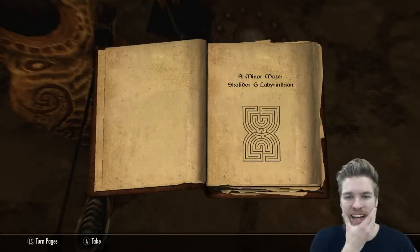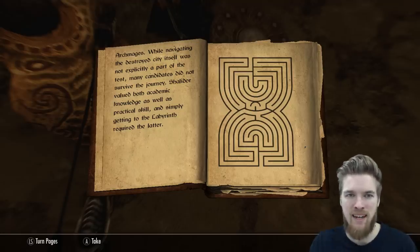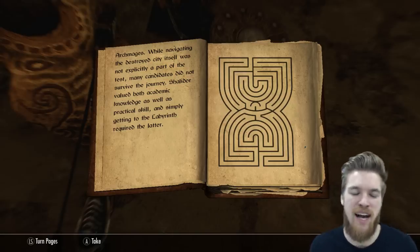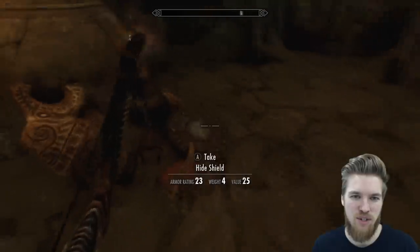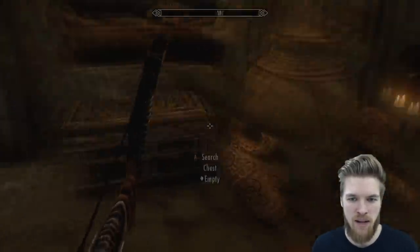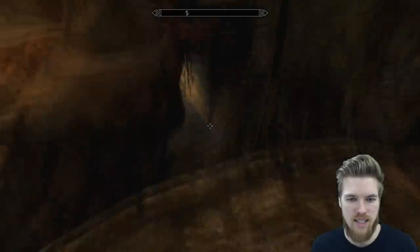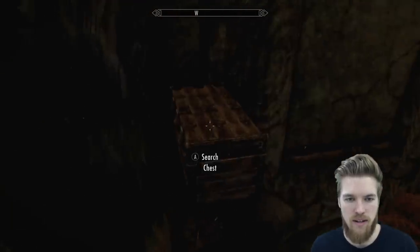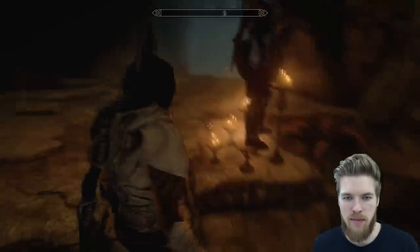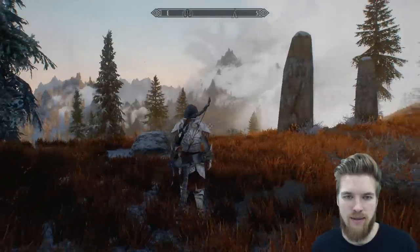'A Minor Maze: Shalidor's Labyrinthian' — this is a really cool book because this location actually exists in the game. It's a very secret location I did a video about ages ago, which I'll also link in the description. My god, all this self-advertisement — but that's how you get successful on YouTube by telling people you've already made a guide on something. There's another secret chest just over here — just jump over, no need for the Whirlwind Sprint shout. Look at Lydia conducting some kind of ritual. Once you're finished, just exit the dungeon and follow your footsteps back the way you came, and you'll find yourself out again in the beautiful land of Skyrim.